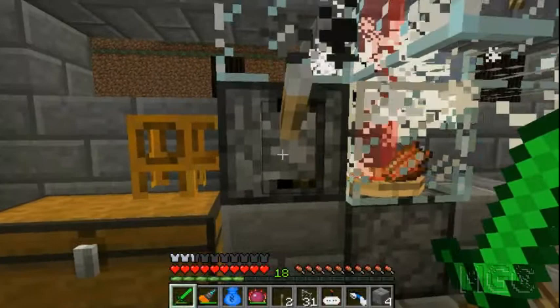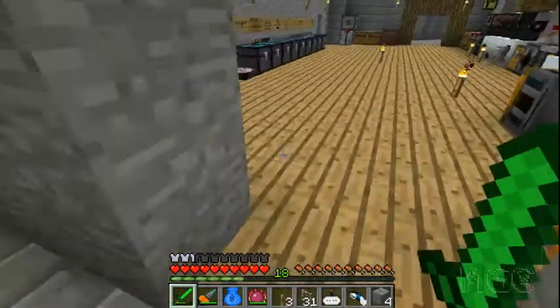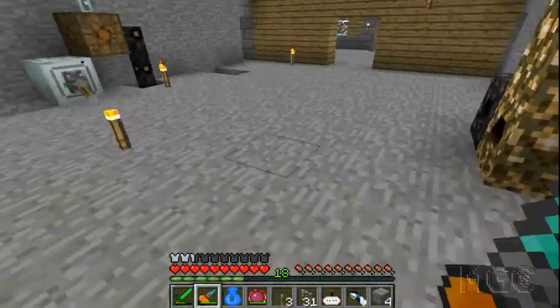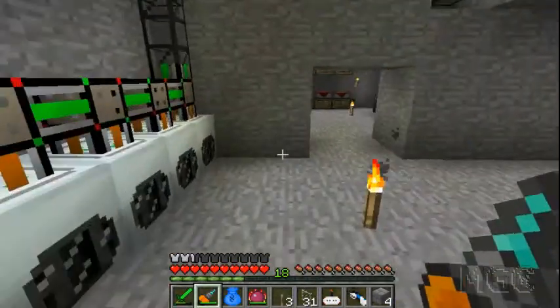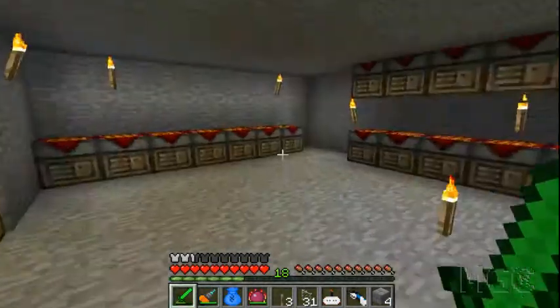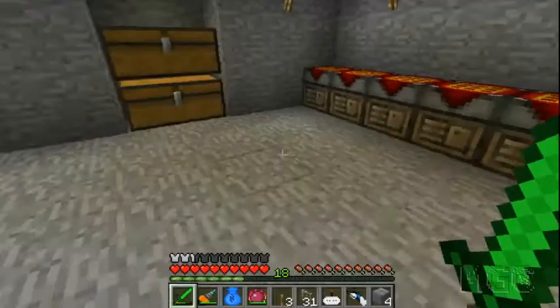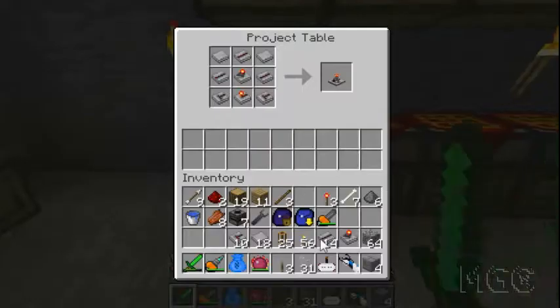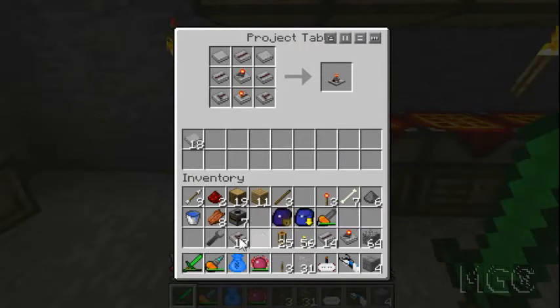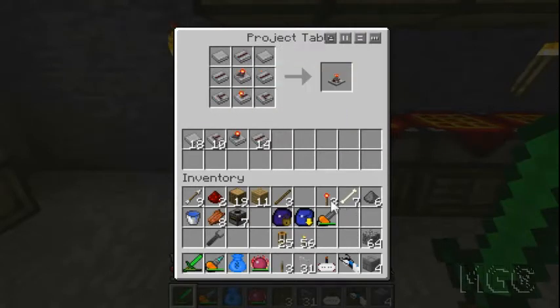That'll automatically collect all the drops, so all I have to do now is make a timer. Let's head downstairs and make one - I should have done this off camera but I forgot. There it is, timer. Let's grab our components. We need two of those, three of those, and I don't have a stone cathode - that's what I'm missing.